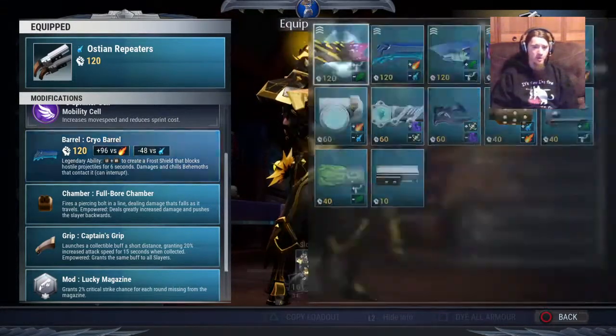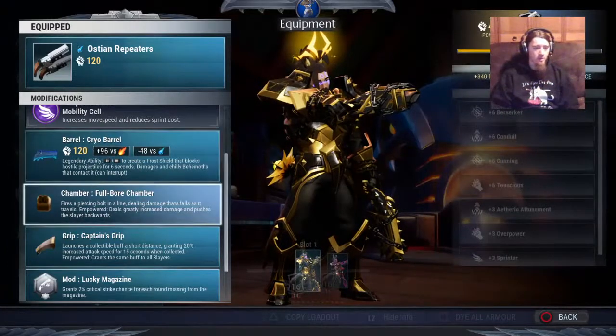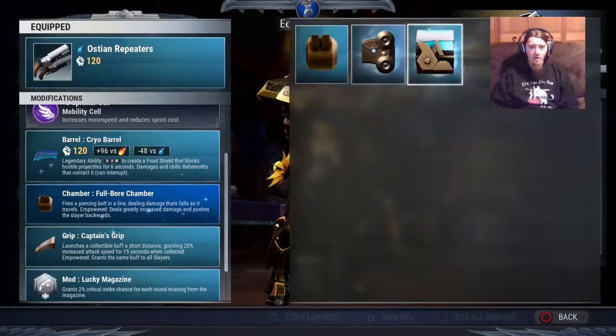Those do still give you the legendary abilities and element, of course. And then your chamber — all three of these chambers are actually really good in different situations, and they're going to completely change the playstyle of your weapon. So let's start with Fullbore Chamber, which you won't earn until you unlock it from the slayer path.